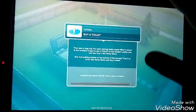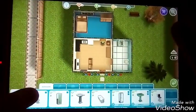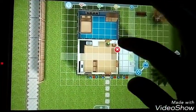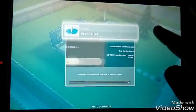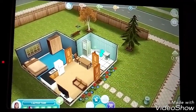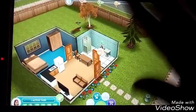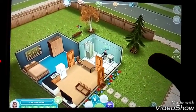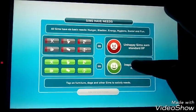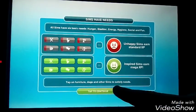Buy a toilet — but we already got a toilet, so we go in there. Use the toilet — come on, come on sim, come on Megan Gaming! Oh, that looks weird, just don't look guys. Yay, we leveled up! This is so easy.